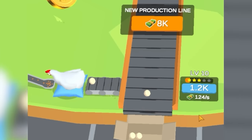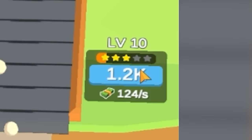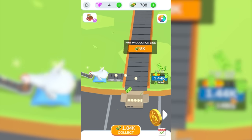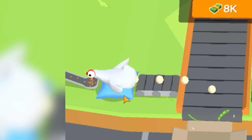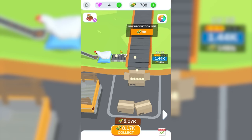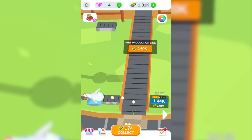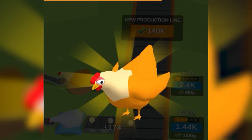I leveled that up and I'm not sure what happened. 124 dollars a second is the main thing. We are three-star egg producers. So we're gonna upgrade that just a little bit more because we can. I like how the chicken has a pillow under it, like we care about its comfort. At this rapid pace, I blinked and we made 8,300 dollars, which means we can buy a new production line.